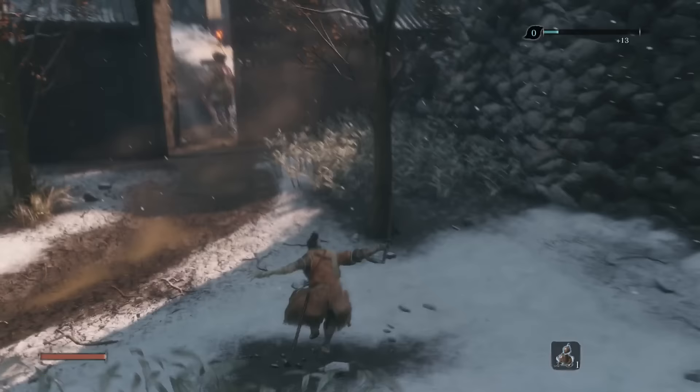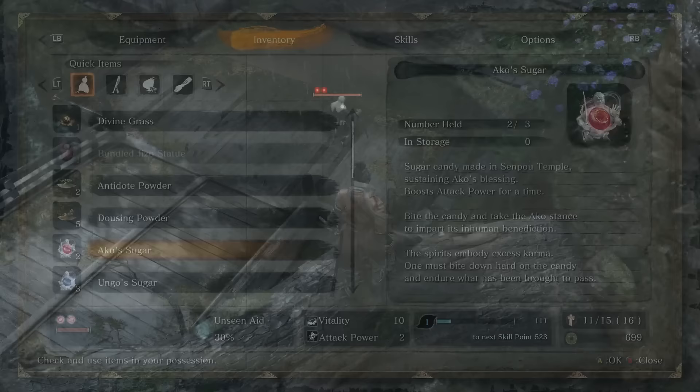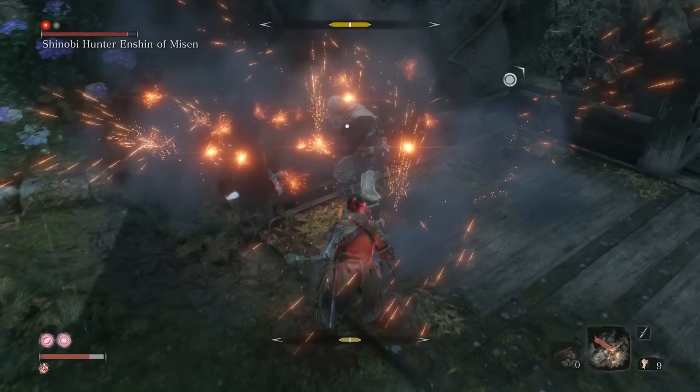This strategy works well against mini bosses like the Shinobi Hunter or Juzo — bosses that have a ton of smaller enemies that you want to stealth kill one at a time before engaging them. While stealth can get pretty cheesy, combat is anything but.